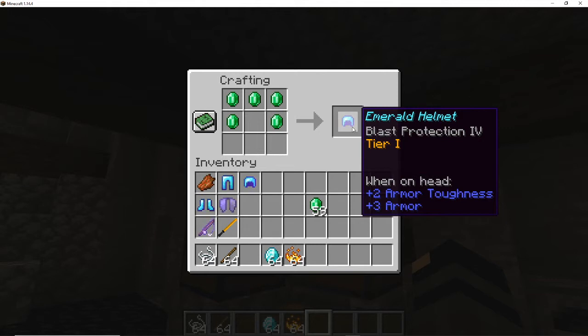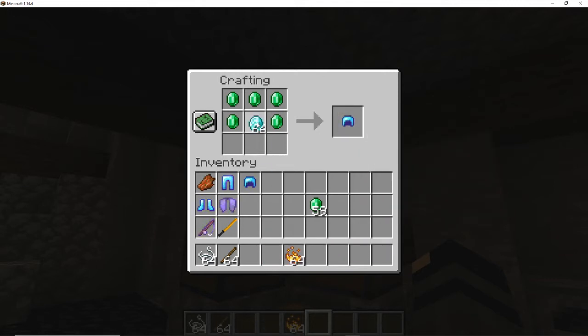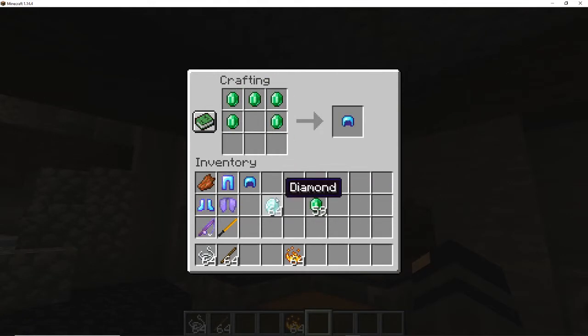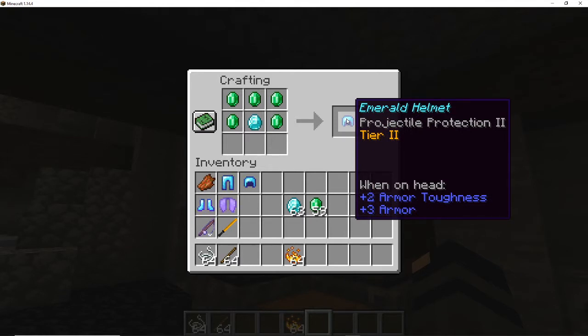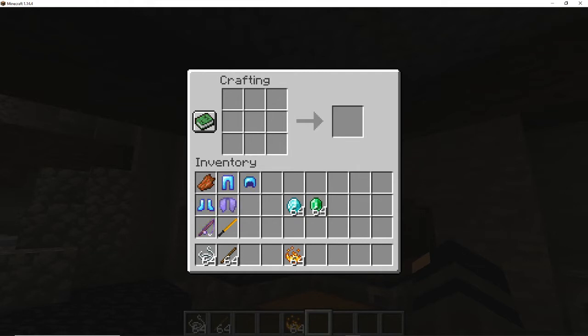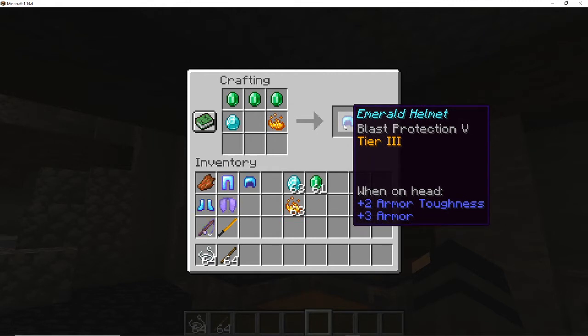There are different tiers to this emerald equipment. If I add a diamond here, it becomes Tier 2 and the enchantment changes. The different tiers guarantee better enchants as you go higher, and each tier also gives you more durability out of that armor. Unlike the obsidian armor, the emerald armor can break, but it's a lot more durable than diamond. Adding another upgrade gives us a Tier 3 helmet with Blast Protection 5.